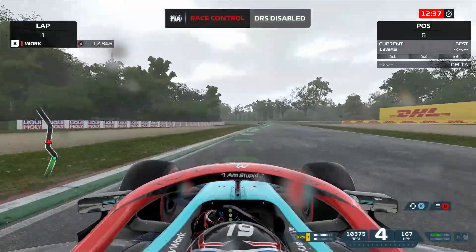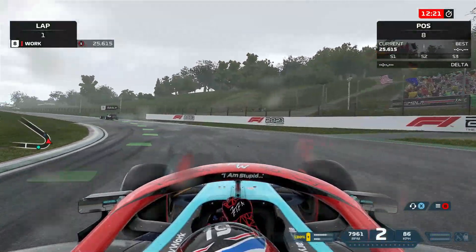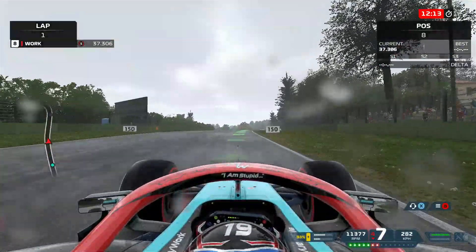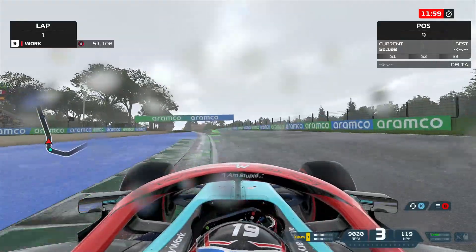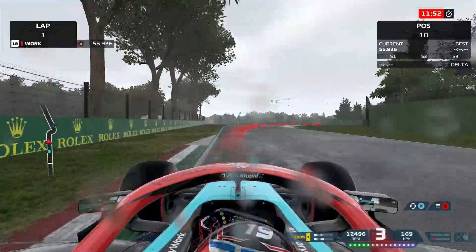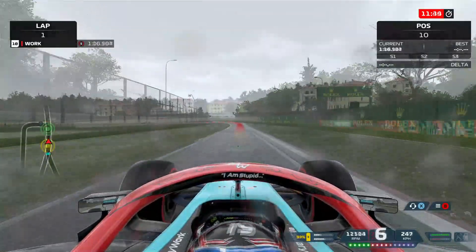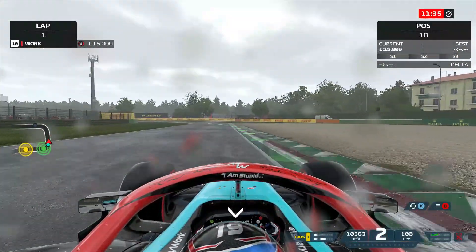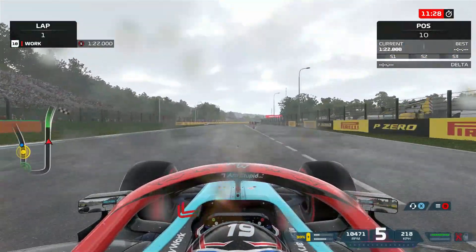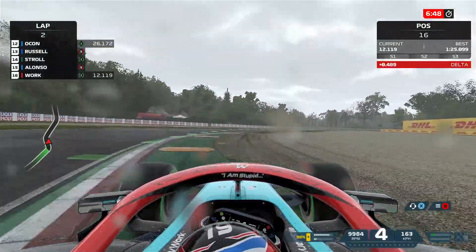I recorded the intro and qualifying on different days. We're all over the place — bit of oversteer on exit, not on the right tires, through Acque Minerali there's drift with no traction whatsoever. At Variante Alta, where Tsunoda crashed in real life qualifying, we exceed the track limits. There's an Alpha Tauri ahead — might be Gasly or Matsushita. We have a Mercedes right on our tail; I think it's Max Verstappen. I'm out again on the mediums now.